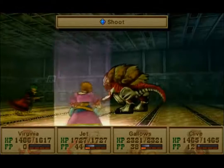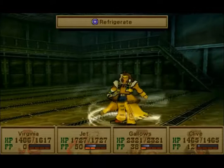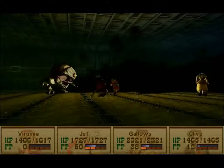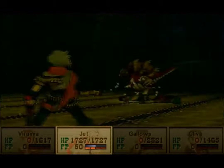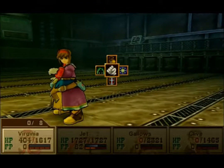So next round he's going to do it — unless we kill him this round. We'll have Jett and Virginia guard and then do whatever recovery needs to be done. Never mind, he's just going to kill me right now. So he killed everybody but Jett — hence why we did what we did. Revive fruit for Virginia.